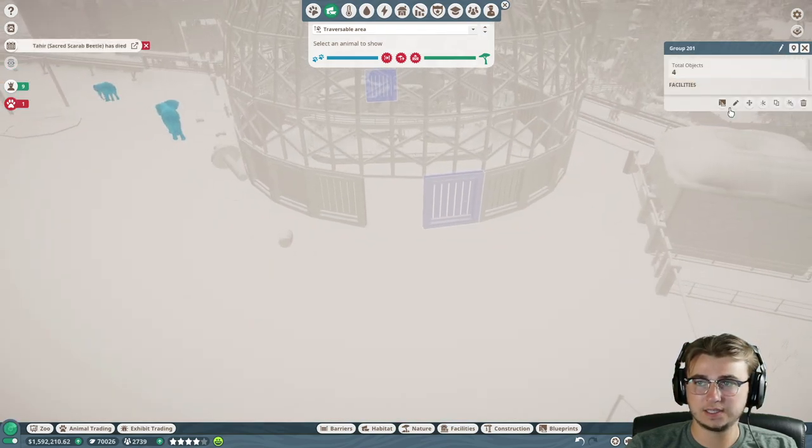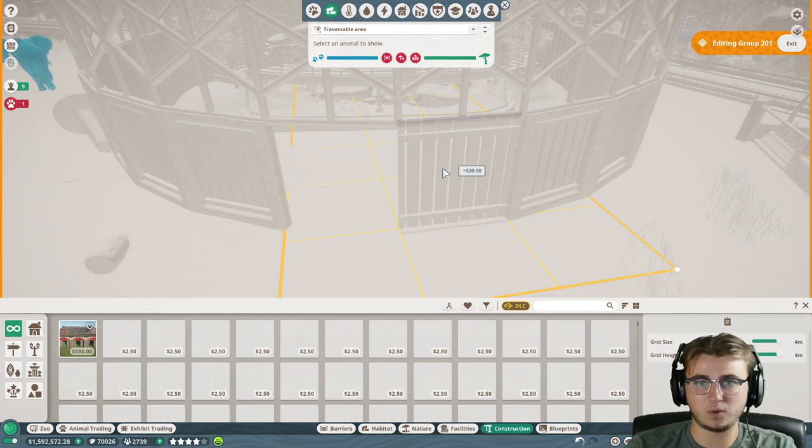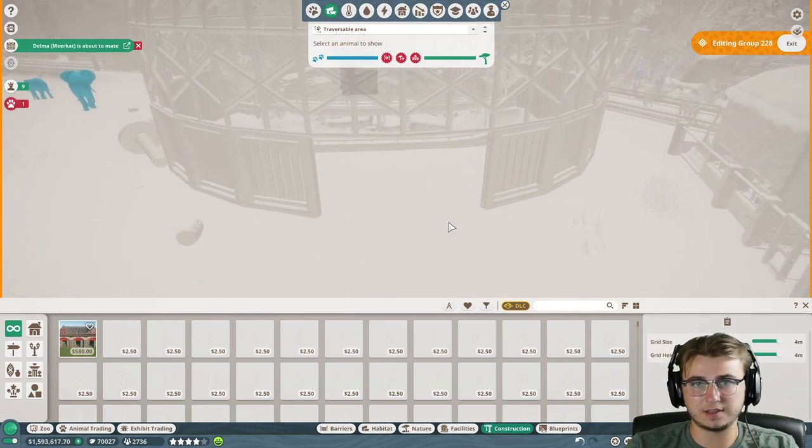What I'm going to try to do first is edit this side. I'm going to delete that wall and then that fence. It looks like there's actually some stuff underneath that too, so I'm going to make sure we get rid of that also.